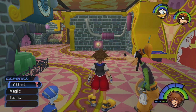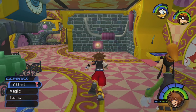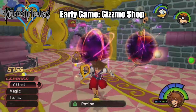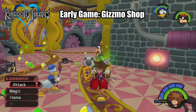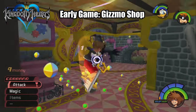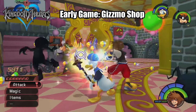Starting off with the early grinding methods of Kingdom Hearts 1, I've been using this one in particular a lot for my Proud Mode playthrough: that is the Gizmo Shop in Traverse Town. This particular area spawns a whole lot of Shadow and Soldier Heartless in succession, so if you wipe out one wave, another one will appear over and over again. You can actually go through to the hotel room and back to respawn these Heartless.